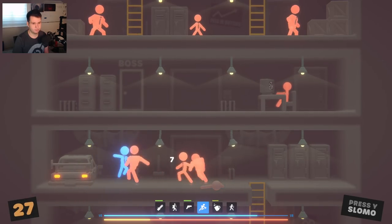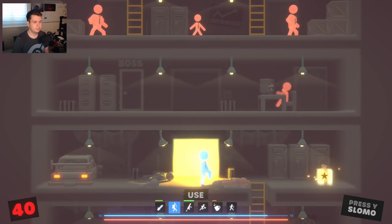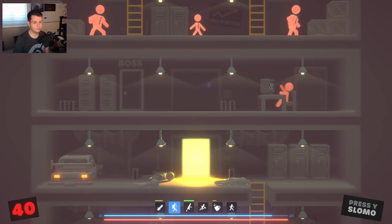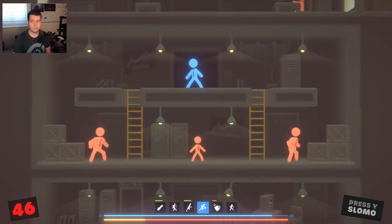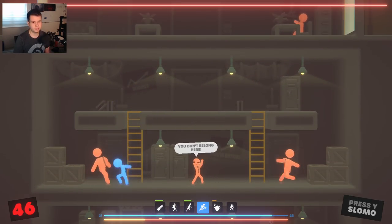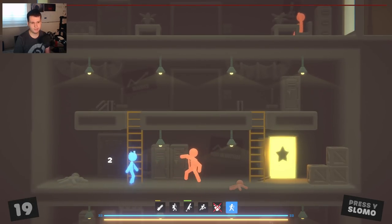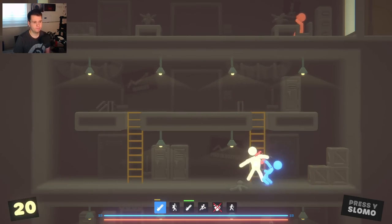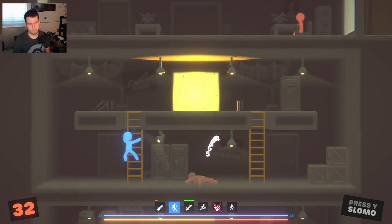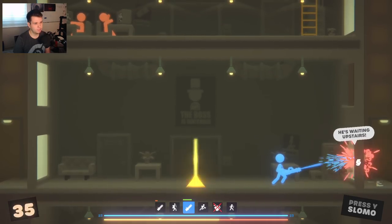Don't worry so much about the individual upgrades I'm getting — when you play the game yourself, you'll figure it out. Memorization is a skill that gets tested in this game, and I think that's really interesting. It's not commonly tested. Especially since there is no way to rearrange or delete moves — well, that's not entirely true. When you get a level up you can sometimes choose to rearrange or delete something, but there's not even a guarantee of getting that option.